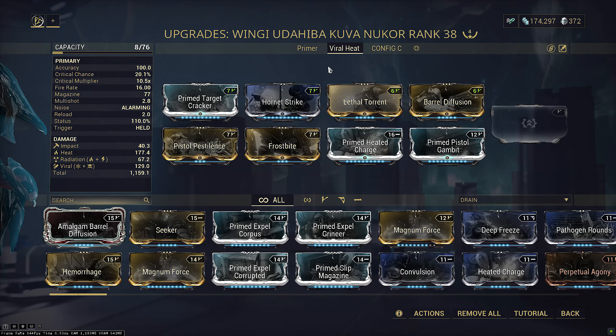I actually ended up using this build alongside Zephyr, where I wouldn't have thought of using Gloom on her previously. Yes, I know it's another Gloom build, but this one is a bit special — it complements her extremely well. Gloom reduces the chances of AoE weapons reaching you, bypassing turbulence, but the big part is it slows down the knockdown stun recovery of Airburst even further. This lets you dump in more Catch Moon shots and trigger more Slash procs before enemies can get back up to shoot you, effectively always killing them before they can retaliate.